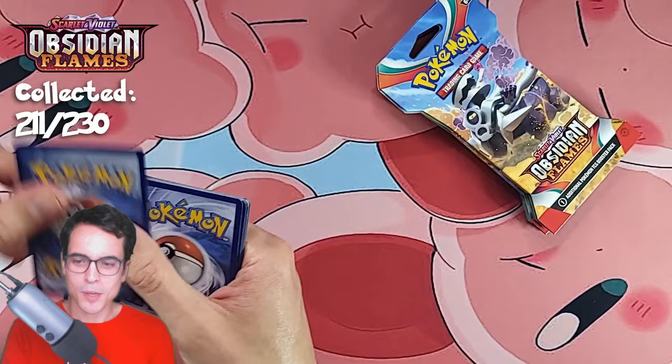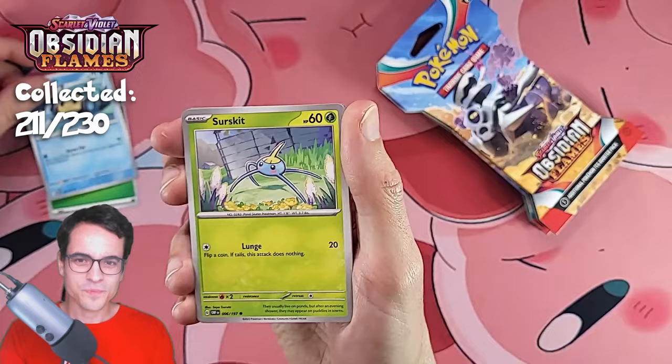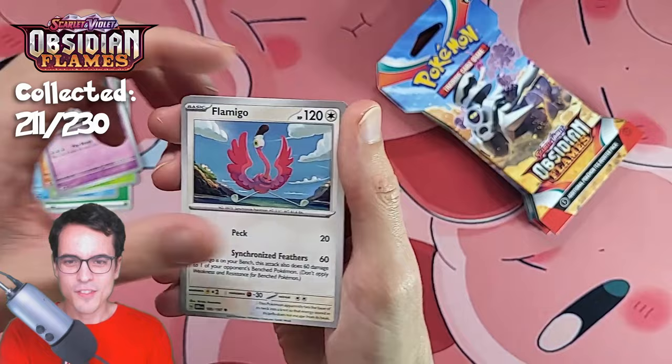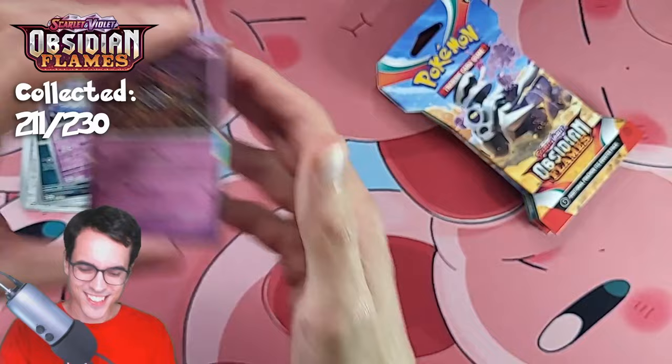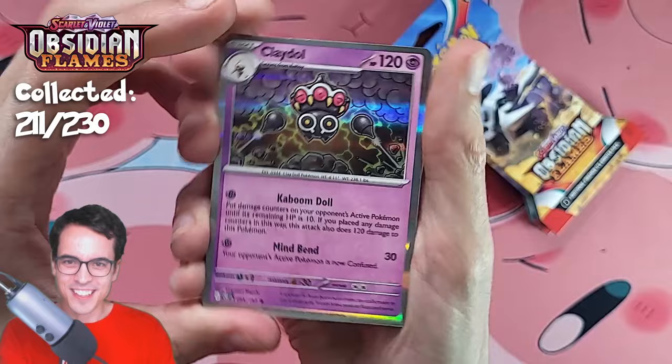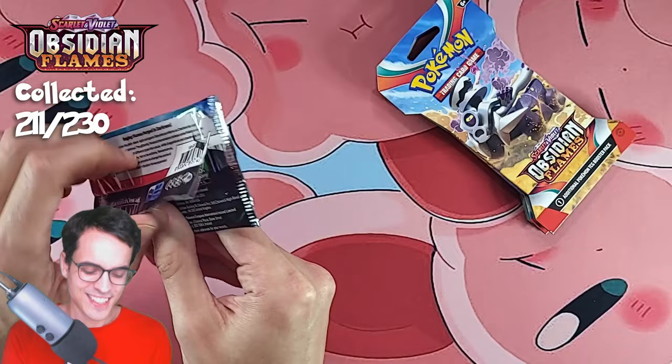Obsidian Flames. Leaf Energy, Temple, Surskit, Numel, Greavard, Flamigo, Bronzong, Beartic, Inkay Reverse, Houndstone Reverse — and another Clay Doll. It seems like all the non-hits are Clay Dolls. If we can keep going with the hits, I'm okay with that. The hits have been better than the Clay Dolls.